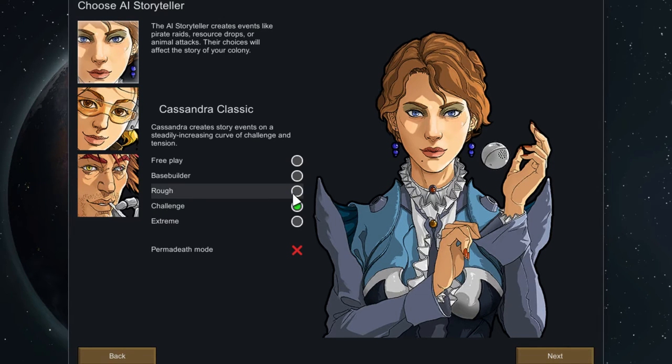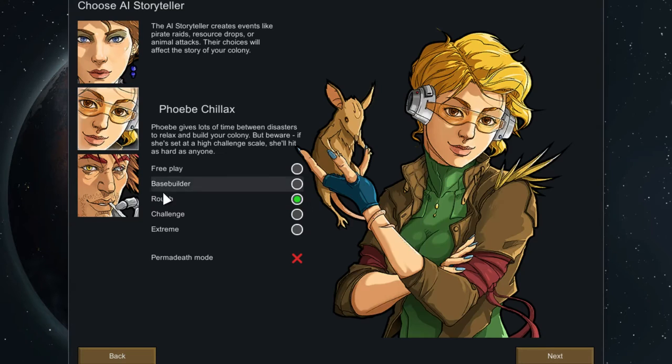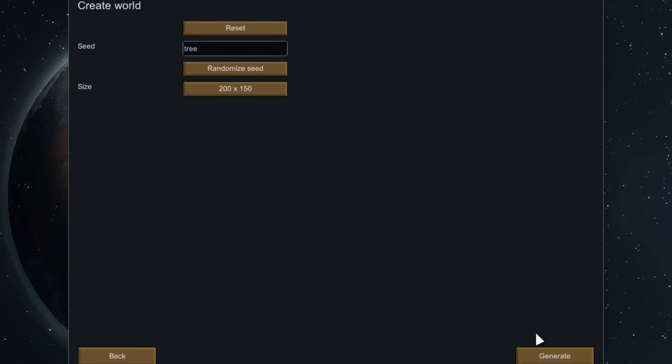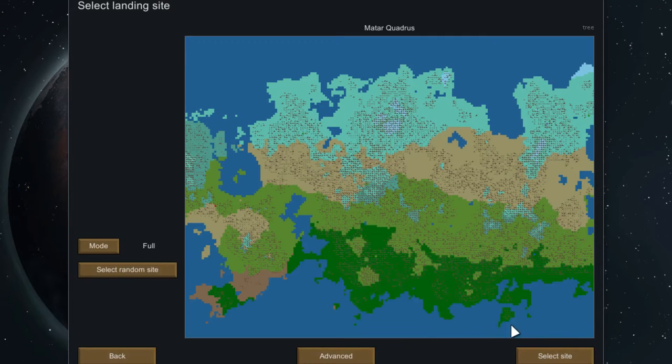It's not showing me the difficulty settings, but Rough is usually the default. So it's going to create a world — this is how the game generates the play space. You can set a size, but for new players you can just leave this alone. There really isn't anything you're going to be doing here. So here is our world.